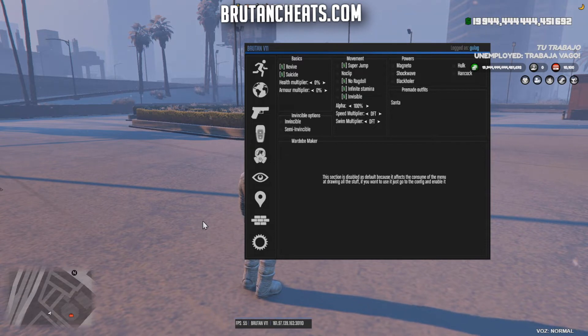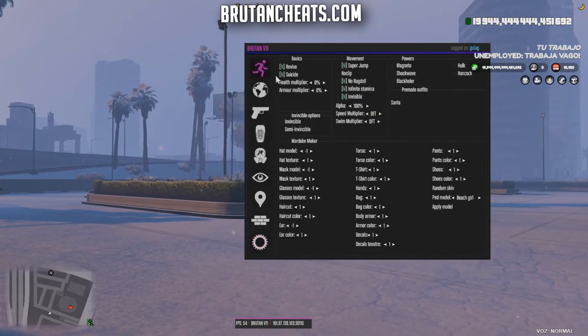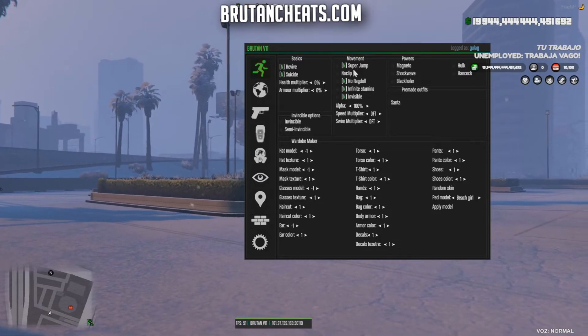You might think — why is this menu in first place? Well, it's really safe and has some pretty good troll options. The bad thing is it doesn't have a money cheat, but that's not a big deal since other menus cover that. I'll enable the rainbow menu, ward of maker, weapon spawner, and Los Santos custom colors. In the self menu we have revive, suicide, and basic movement options like super jump and no clip.